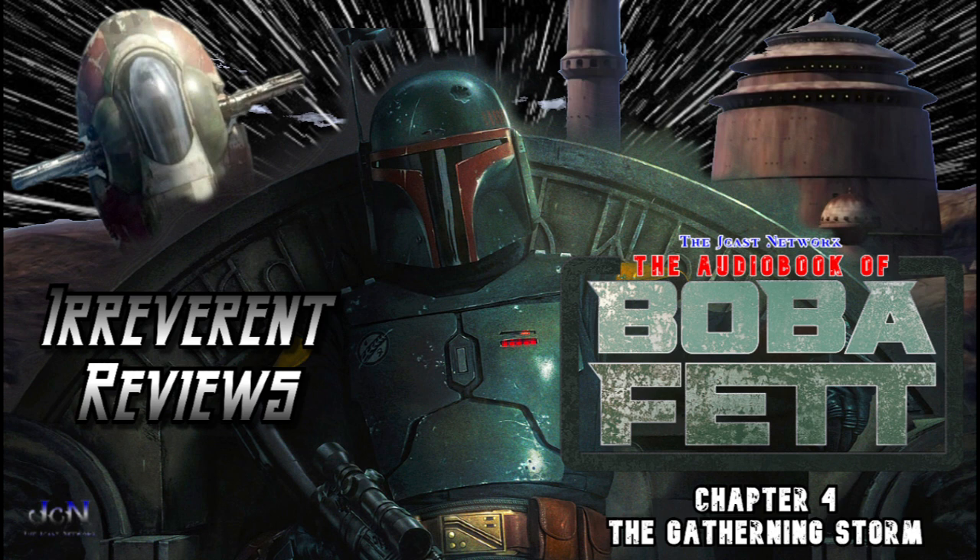Then off they fly to the palace to reclaim Slave I. Fennec pulls out her little Death Star grinder and sends it into the palace to take scans. Boba shows he has a heart with a playful goodbye to his Bantha.